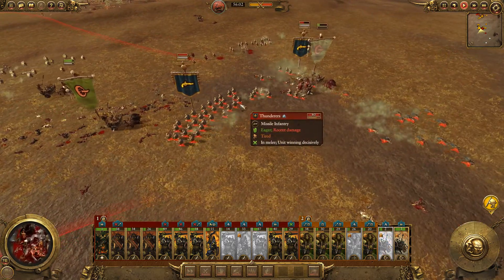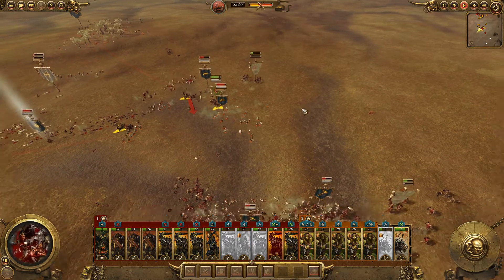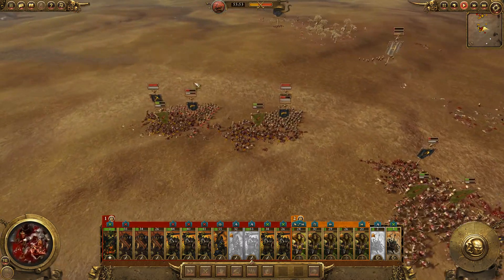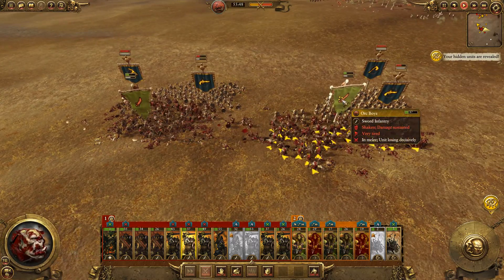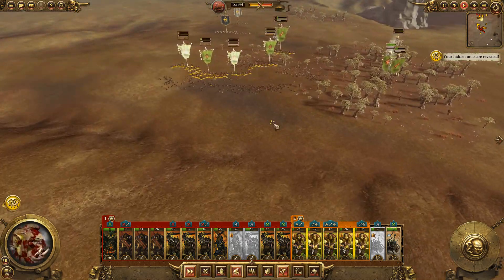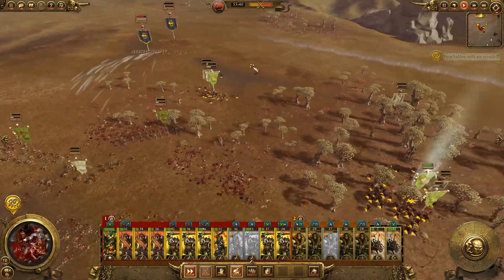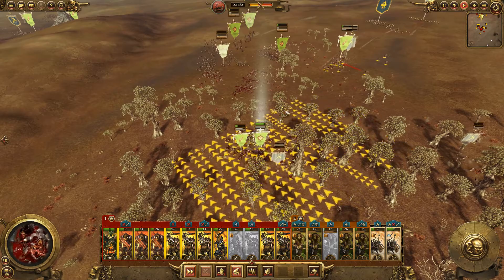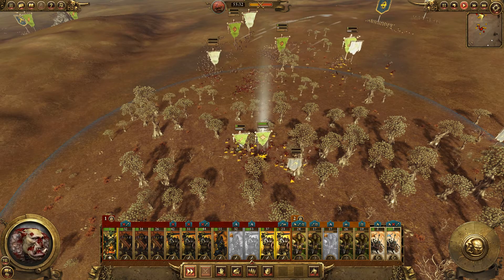Let's come in for some of these Thunderers - the chariots are doing well against those guys. The front line has just about completely broken over here. Looks like the Miners and the Handgunners have done well for themselves. This is the reserve now.